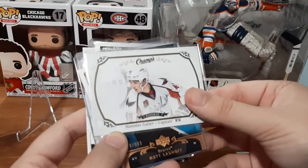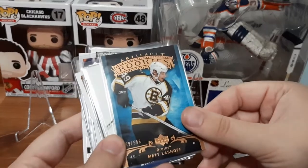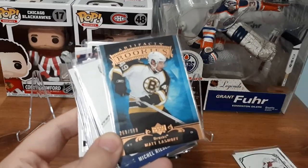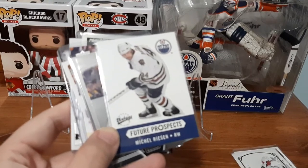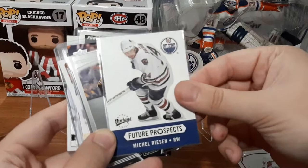Stanislav Gal leave — not familiar with him. Artifacts Rookies for Mats Lashoff, numbered out of 599 — that's a hit, that's a really nice one. And we have a Future Prospects for Meekle Risen — not familiar with him — but it says Upper Deck Vintage, that's pretty cool.